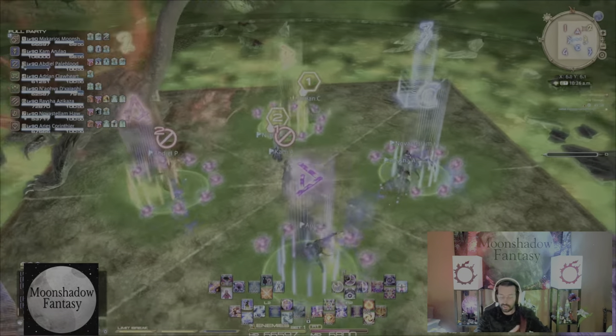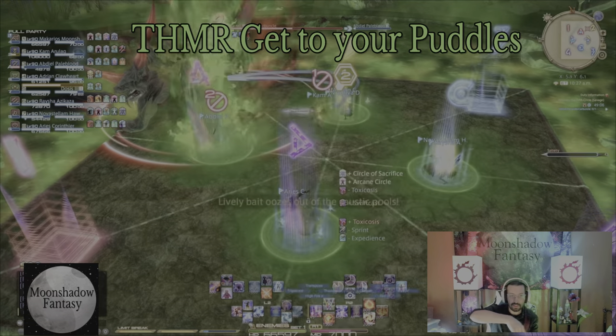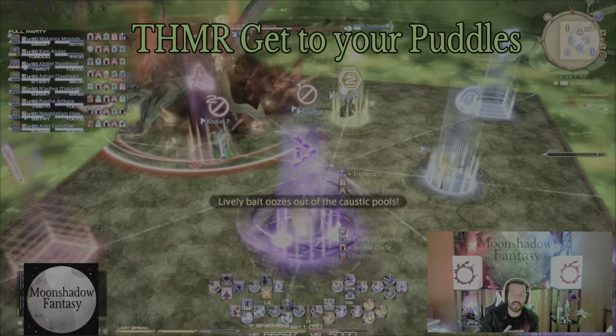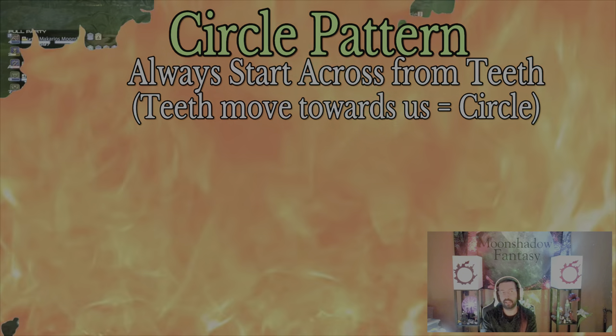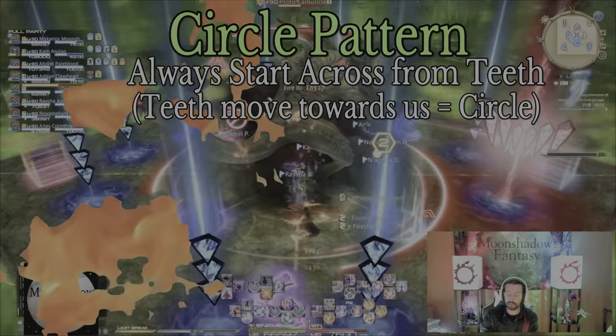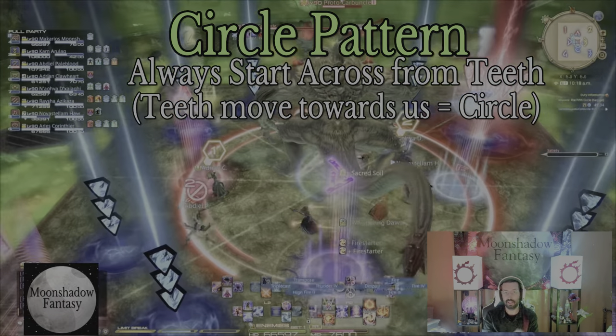On the fourth jump we move counterclockwise backwards, staying in the inside of the ABCD and running straight to the back to our puddles — tank, healer, melee, range. So tanks are always at A, healers at B, melee at C, and range at D.